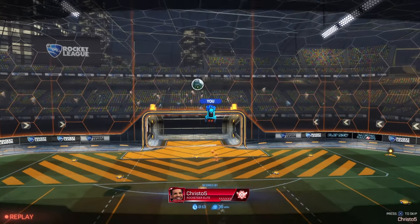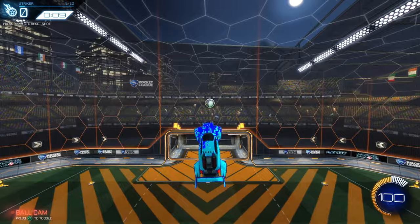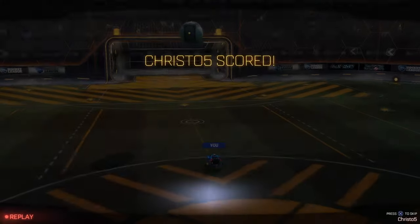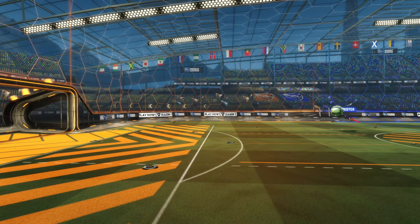A level one backboard shot is one that only deals with two dimensions. This is when the ball is moving perpendicular to the back wall and your car is behind the ball facing the backboard. When we break this shot down, we can control for the Y axis — the up and down — by matching it like we described with Galileo. When the ball goes up you want to match its speed or trajectory on the way up so you will fall with the ball.